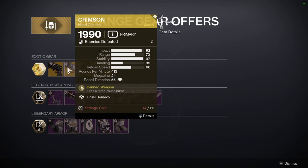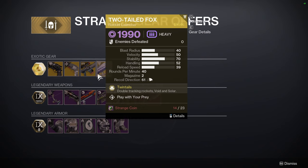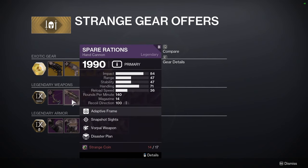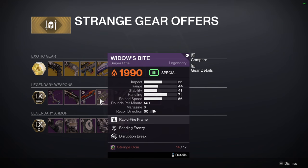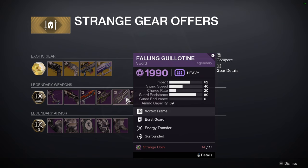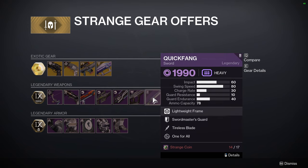Hawk Moon with Quick Draw. We have Crimson, Borealis, and then Two-Tailed Fox. For the weapons, we have Voltome Draw with Archers Temple and Adagio, Spare Rations with Snapshot Sights and Vorpal, Wishbringer with Field Prep and Auto-Loading Holster, Widow's Bite with Feeding Frenzy and Disruption Break, Falling Guillotine with Energy Transfer and Surrounded, Corsair's Wrath with Moving Target and Thresh, and then Quick Fang with Tireless Blades and Win For All.